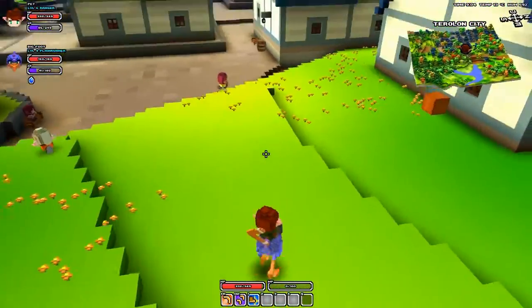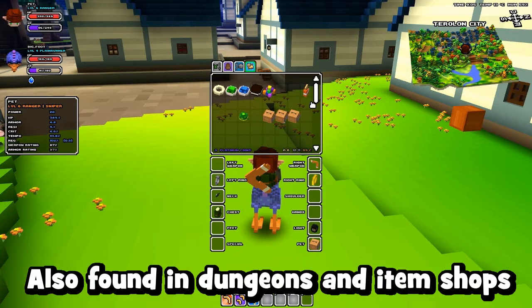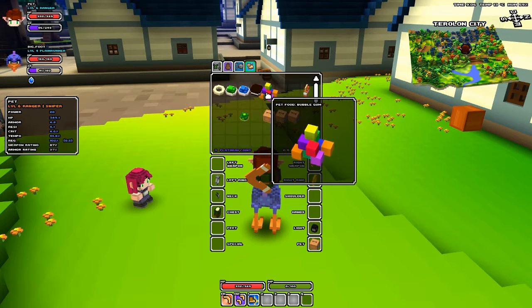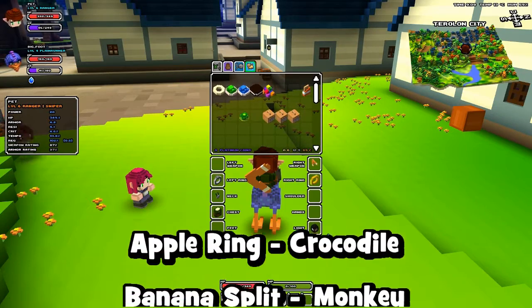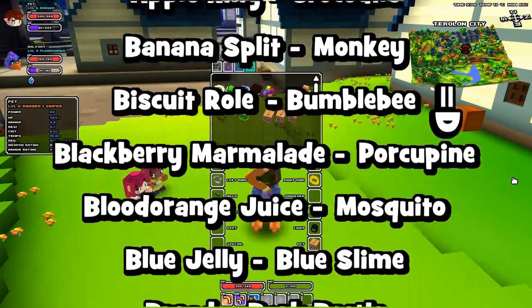Pets are tamed with pet food. Pet food you can get from mob drops — mainly mobs that are actually able to become pets. There are a lot of them and you need to find the right pet food for the pet. For example, bubblegum is for a collie, and there are hundreds of different things. I'll quickly scroll them along the screen — there they are.